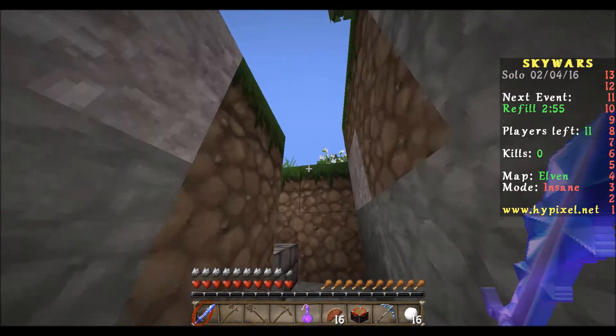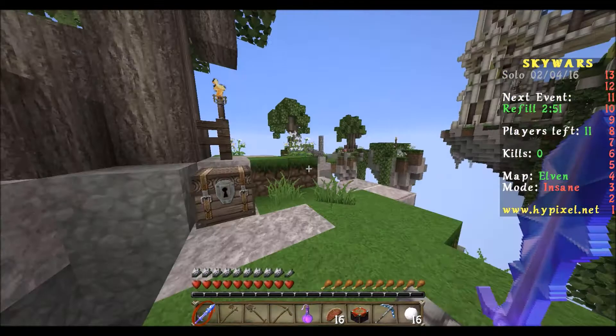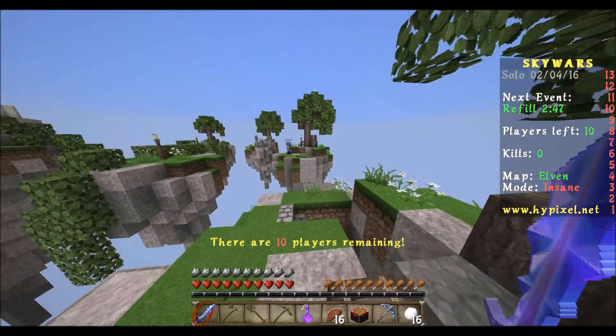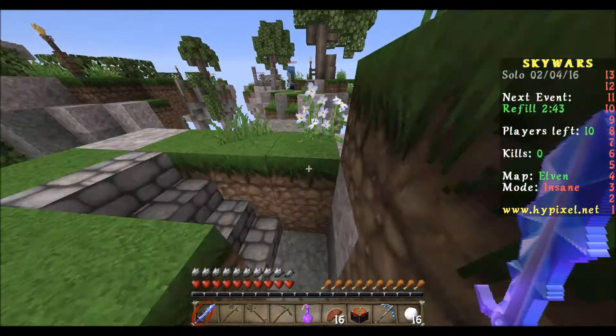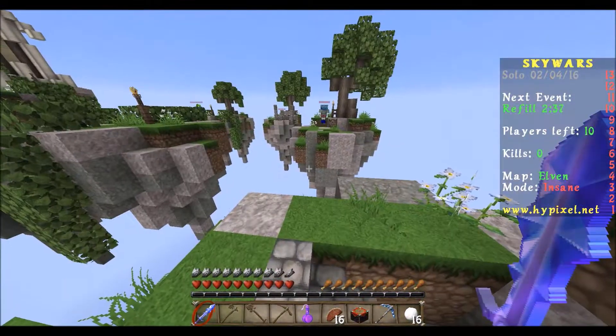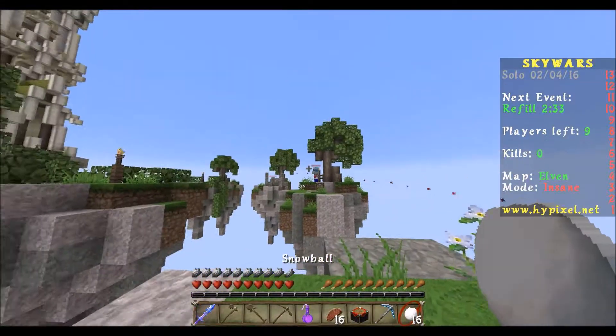I think someone just climbed over here. I'm not really gonna take this game too seriously — this is just gonna be a little bit of footage so you guys can see what this texture pack is like. Where is our bow? We don't have a bow. Do you think we can snowball this guy?